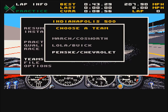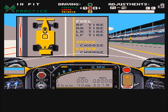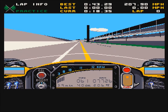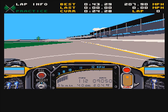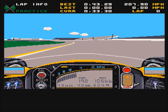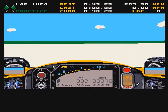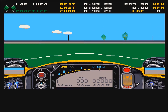Let's change to the Penske Chevrolet. You can instantly see that the cockpit is very different. Let's take this car out. Like I say, the handling is really tricky. The speed this car can go is immense — it's much faster than the Lola Buick — but I'm braking while going around the corner; I just cannot get on with the handling of this car.